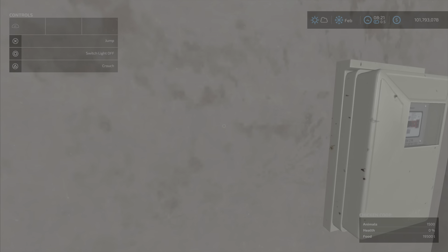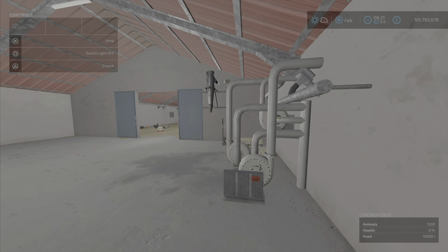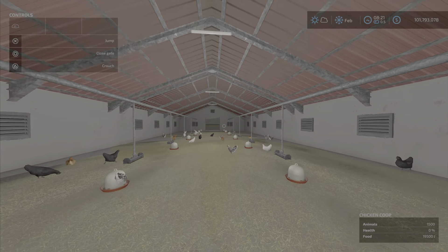The light switch is over here. You press O, there it is — switches the lights on for the whole place.